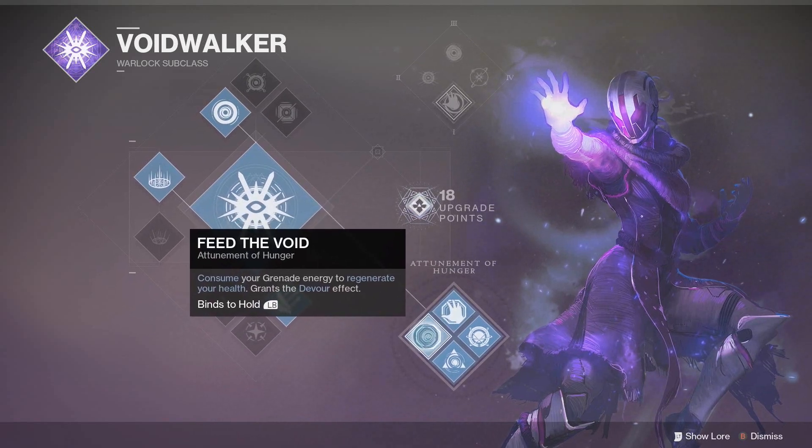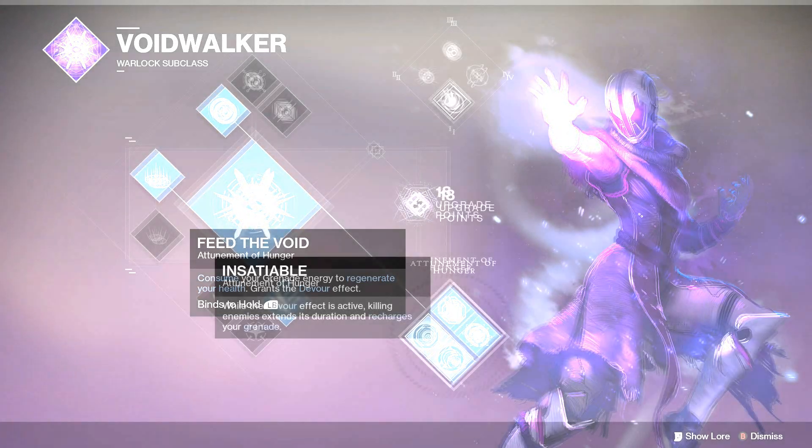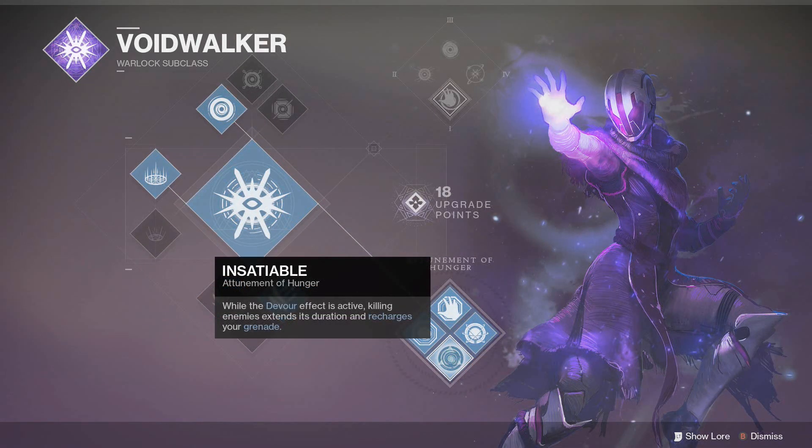Next up is Feed the Void. This skill allows you to consume your grenade charge in order to restore your health, and also grant the Devour effect, so each kill afterwards will also restore your health. After that, we have Insatiable. This skill makes it so kills while the Devour effect is active will restore a portion of your grenade charge, and also extend the duration of Devour.